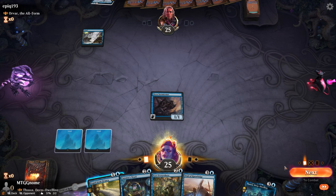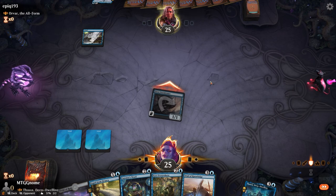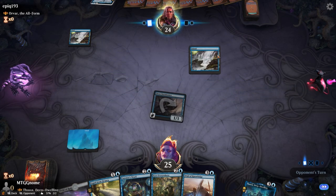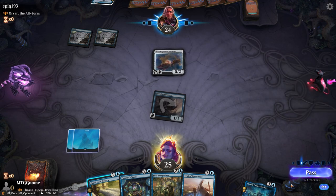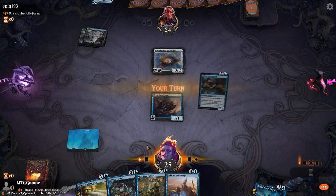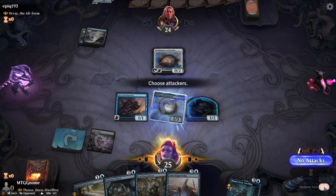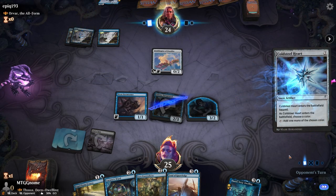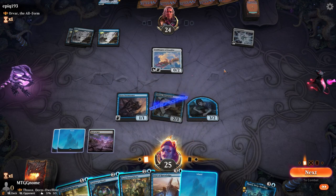I'm pretty sure he's got a bounce spell of some kind because when I'm clicking next it sticks — like it's waiting for him to take priority. He's probably got a bounce spell. He's got an Ornithopter of Paradise. We could bounce that... actually let's just bounce Orvar when it comes down. Turn four — I guess he's just going to continue to ramp. He's got two mana open.